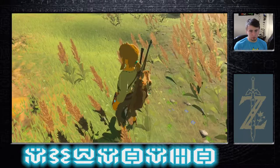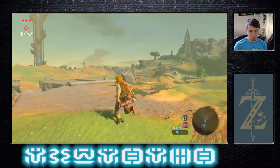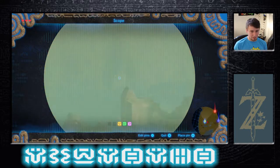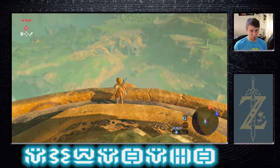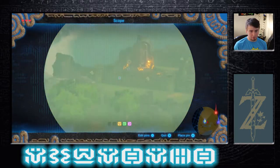Do I have to do all that stuff again? I do. Probably be right back. And we're back, sorry about that. I fell off the edge and it took me a little while to get back. So I found the third shrine — it's actually a lot closer, so that's probably going to be the first one we go to.